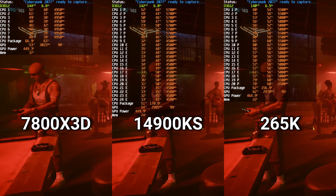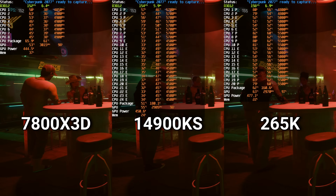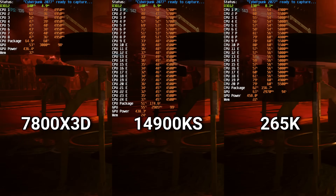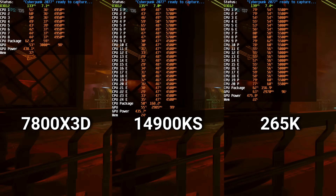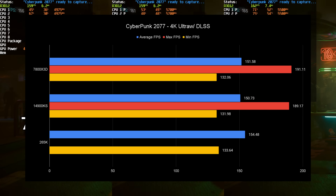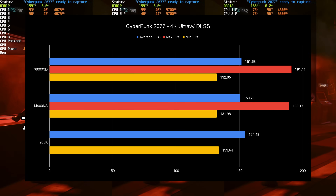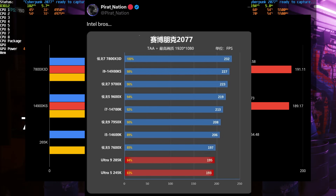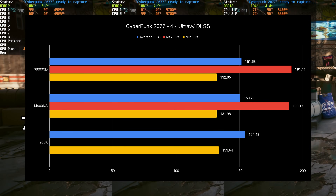Cyberpunk 2077 was tested at 4K using the Ultra preset with no ray tracing in DLSS performance mode, which renders in 1080p. I like this because it shows what CPU performance looks like when upscaling in single-player story games. This was actually the only time the 265K came out ahead, which was very interesting given that some leaks showed this game specifically performing poorly on Arrow Lake. The Windows update and tuning probably fixed it. But they're also basically the same, within a couple FPS — I'm going to call this a tie.